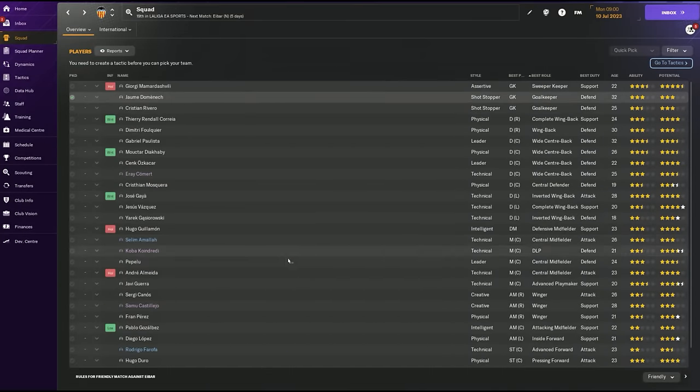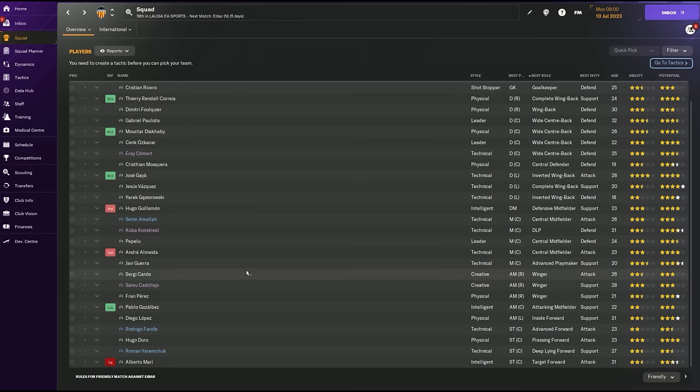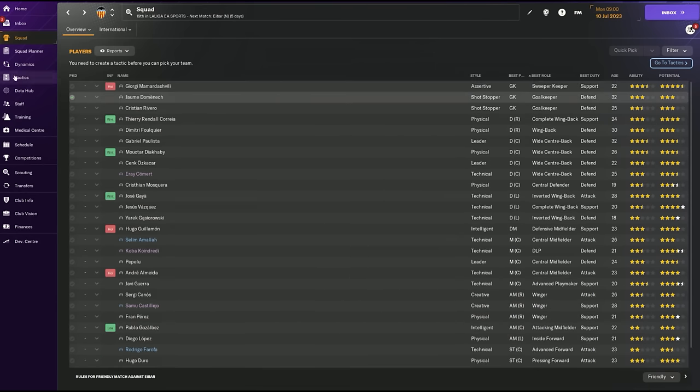So I now have a good idea about the squad. I don't have a left winger, I have a couple of half-decent right wing options, and I can only play one striker with Amari injured. If playing with the transfer window active, I'd go out and loan in a left inside forward and maybe a versatile striker. But we're not doing that here - we need to make do with what we have, which is the point of this video.